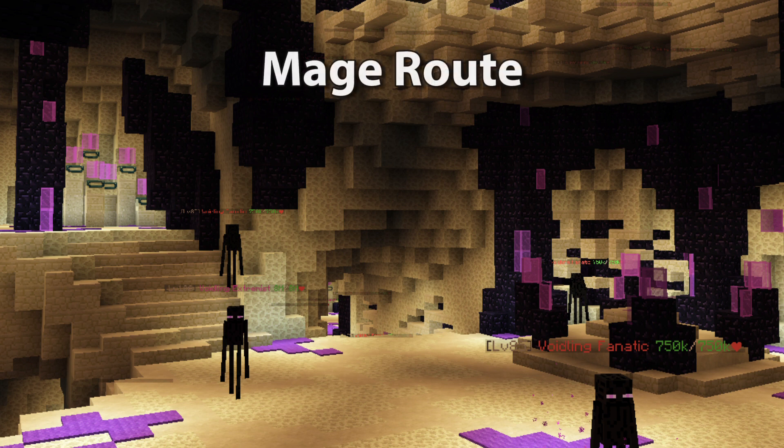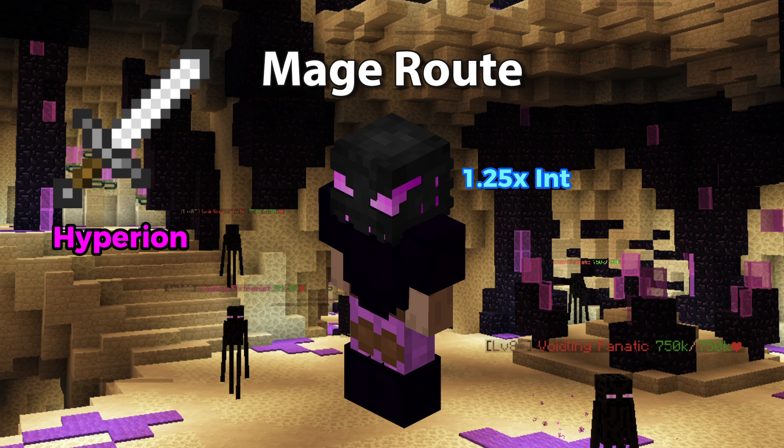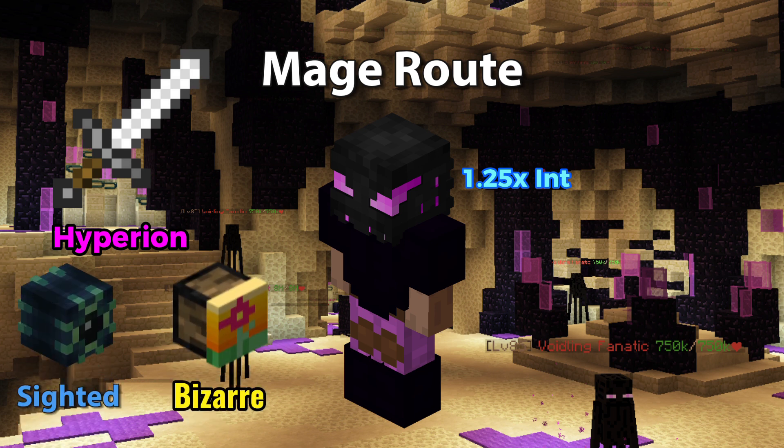We'll start with the mage route. For our armor, we're going to use Final Destination, as it'll multiply our intelligence by 1.5 times when crouched. For our weapon, we're going to use the Hyperion for its high explosive damage, and we're going to set our Reforge to Sighted or Bizarre if you have the money for it.